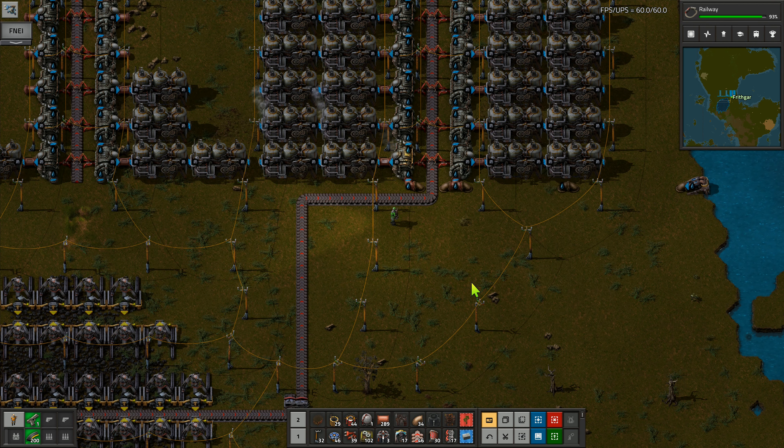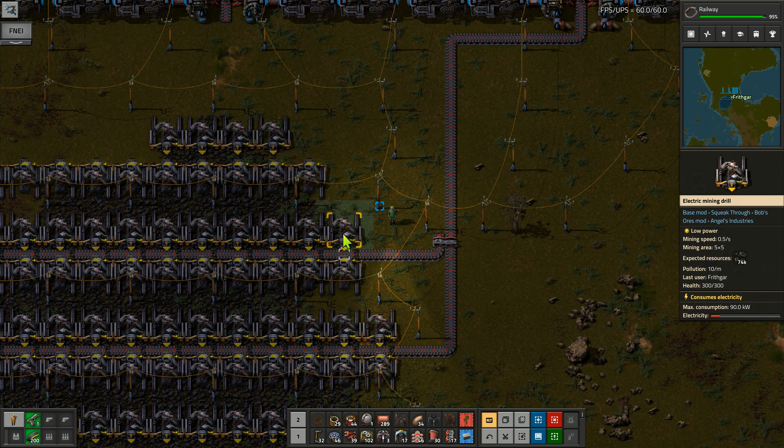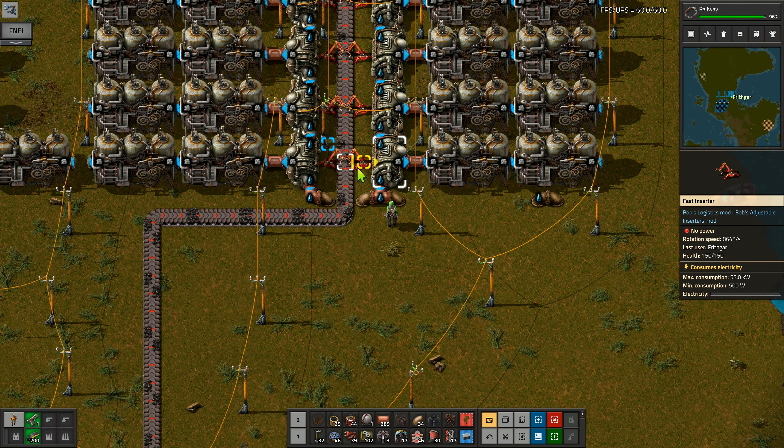I've got two options here - I can either go and connect this lot to the power over this side and join it in, or I can try and slow feed it from here. I actually wanted to try that just to see if we can. I didn't bring any coal with me, but what I have got is I've got some timber.